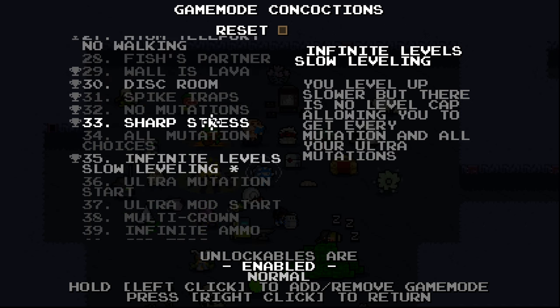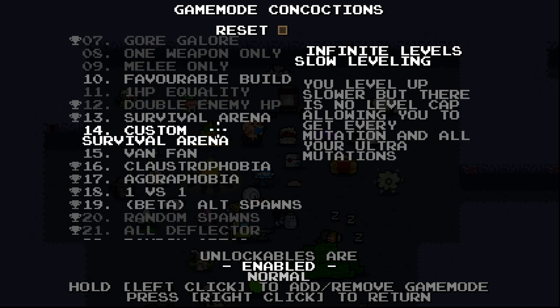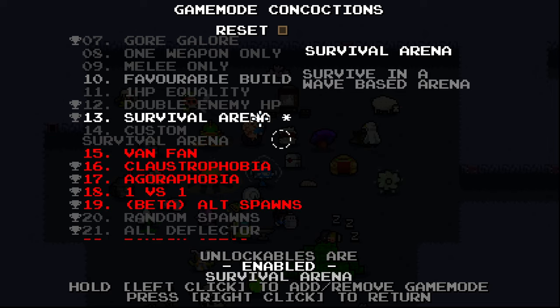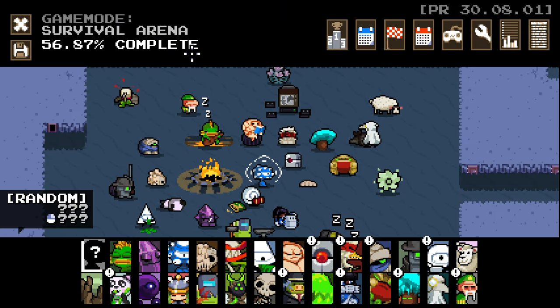Also, apparently you can enable multiple of these at once. You've got the daily stuff. So I think we're probably gonna go for the survival arena here. How exactly do I play it? Normal — hold left click — oh there you go. So that's enabled now, right? And then it tells you which ones it's compatible with, I see. So I think we've enabled it now: survival arena.